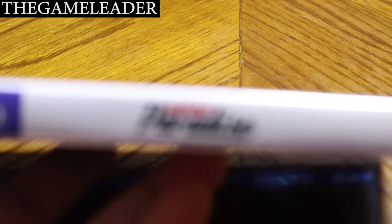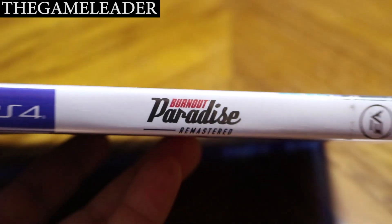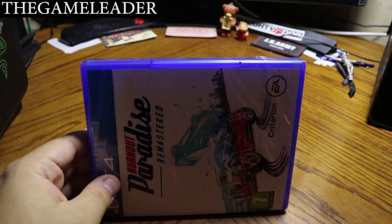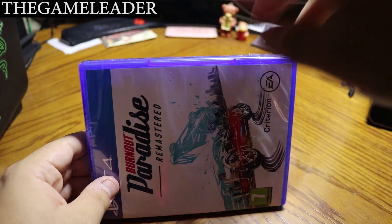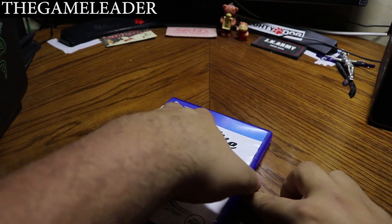Taking a look at the side — Burnout Paradise Remastered. The CD from the case is loose, probably because of the traveling of the game. Let me focus the camera and start with the unboxing — take out the strap, put it to the side, and take out the second part.